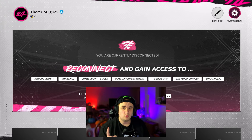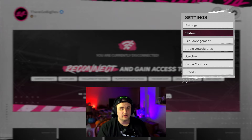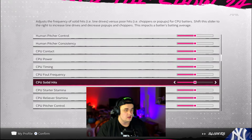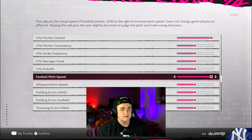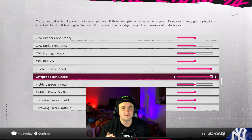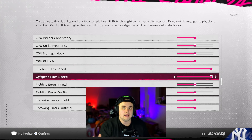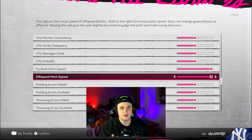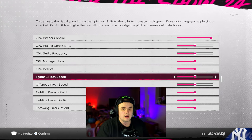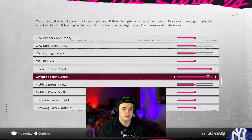Before we get into custom practice, let's do one important thing. If you want your speeds to mimic online speeds, go into settings, then sliders, and turn CPU pitcher control all the way up. Also turn up fastball pitch speed and off-speed pitch speed all the way. This is going to mimic more online pitch velocity. Offline, pitches come in slower - with these sliders up, they start to mimic online a lot better.